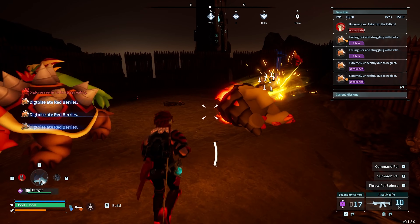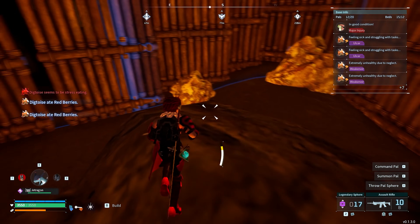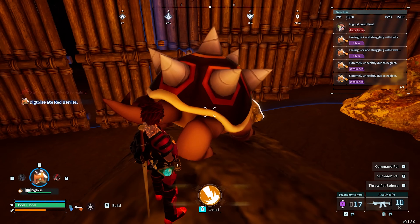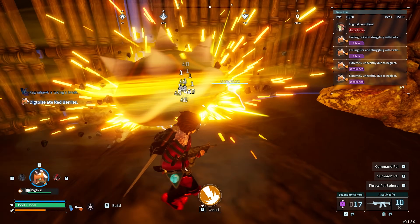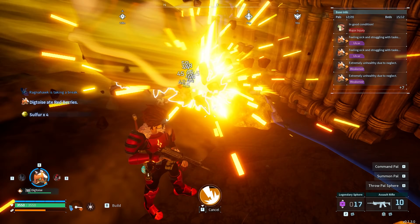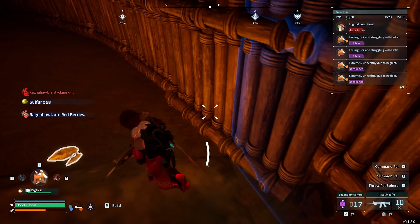So if you don't want to build a sulfur base and just want to do coal, ore, and quartz, you could just teleport to the boss tower and then use a Digtoys like this. If you just hold F and use its special ability, it just constantly attacks the node. As you see here, it absolutely decimates it — it takes about 10-15 seconds and the node's gone.